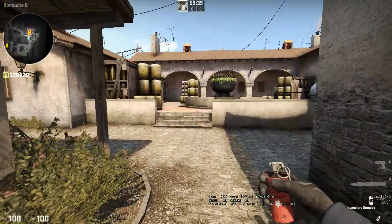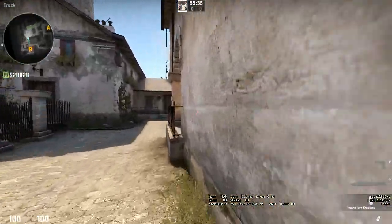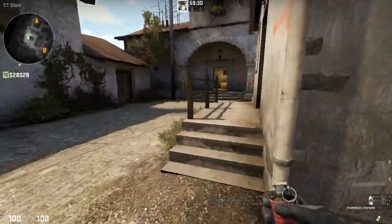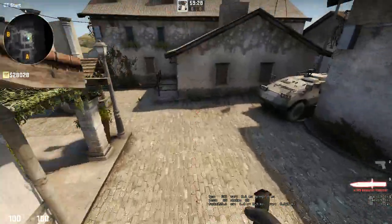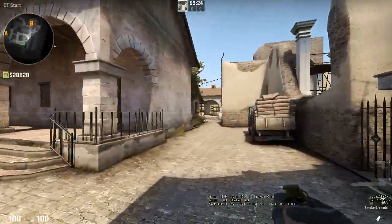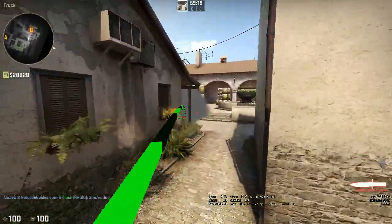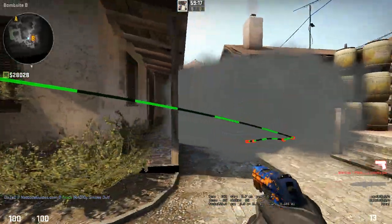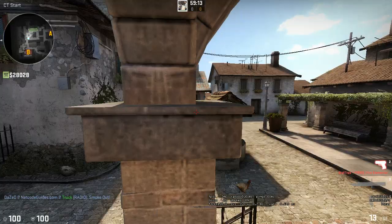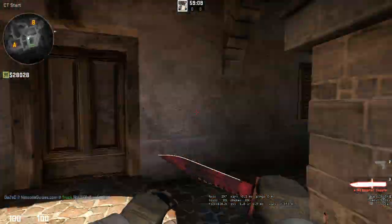You weigh those odds and you take the stack. Stacking works really well on Mirage because you can retake A pretty easily. It works pretty well on Inferno because you can retake B well with pistols if you hold construction and smoke out the B entrance. And it works well on Cache too — you can retake A pretty easily and stack B, or even stack A and have an early B call.